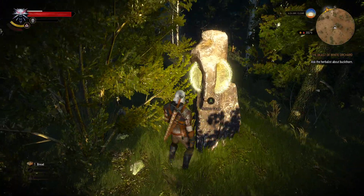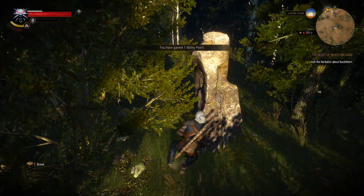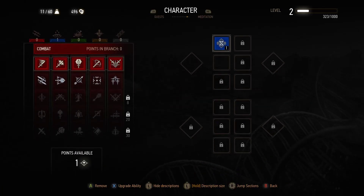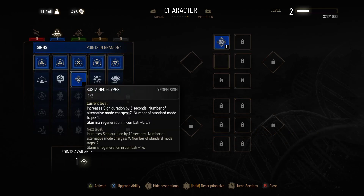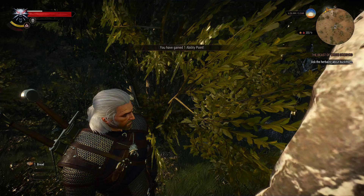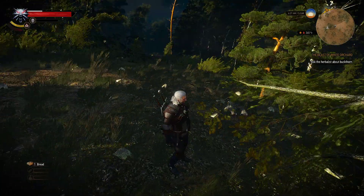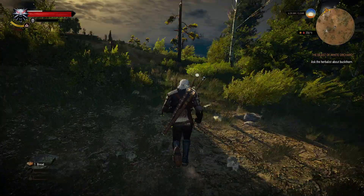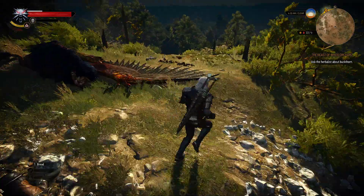When I don't have any stamina, I cannot cast signs. This is a Place of Power — there are six of them in the opening area and they give you an ability point. That's the other reason I wanted to come out here. So now I have Yrden set up very well.